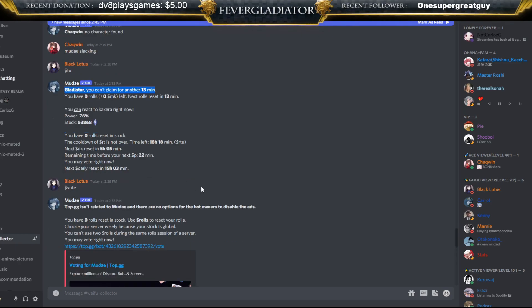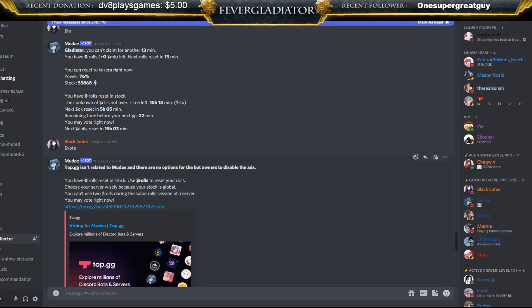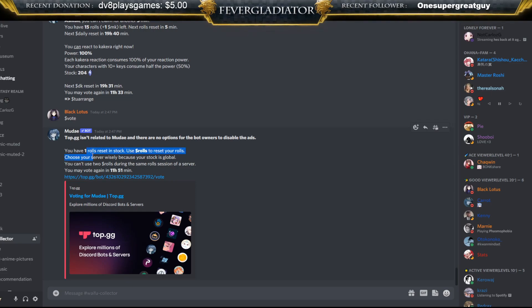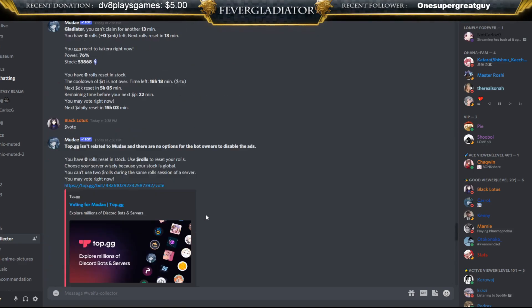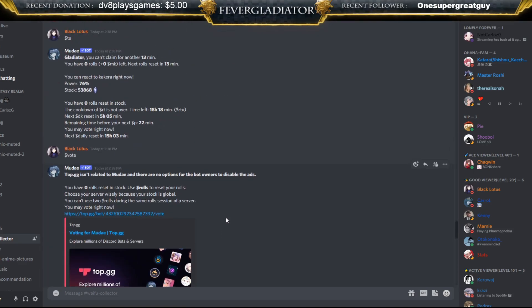Vote does the same thing — vote and daily both give you a roll reset. With vote, you just go to the link it sends you and vote, and you get one roll reset. The best time to use these, in my opinion, is right when your server resets, because all the characters are back and you have a bunch of them in the pool to roll.